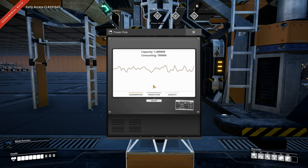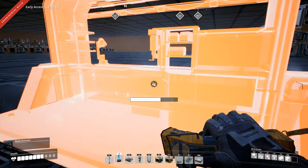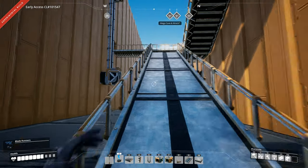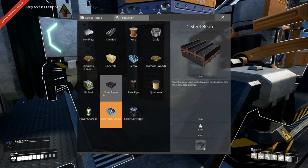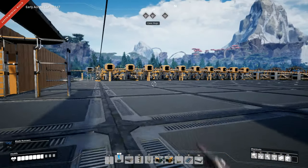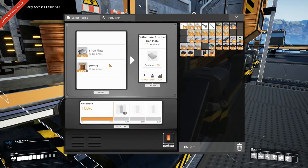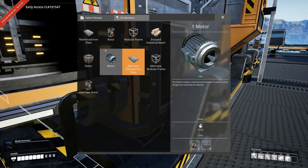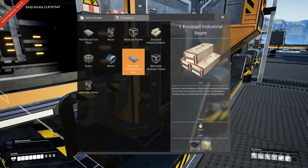The next project is going to be rotors. For rotors — let's check the craft bench — we have the alternate recipe for rotors but that takes copper as well, so I don't think we're going to use that. We'll use the regular recipe, which means we need screws and quite a lot of them. So that's what we're going to do next.